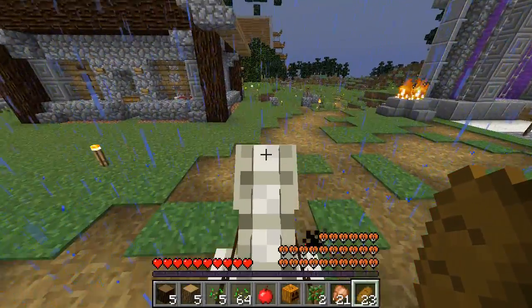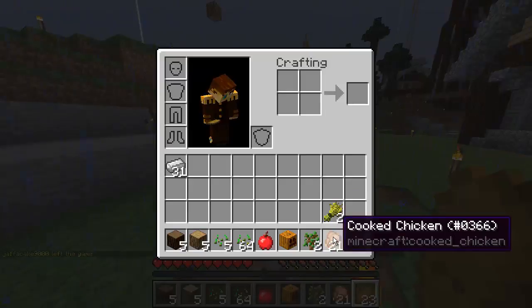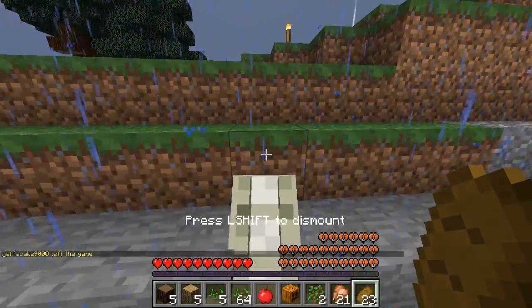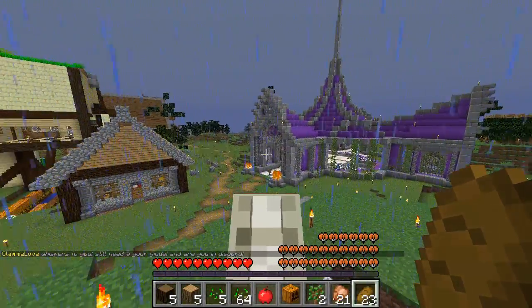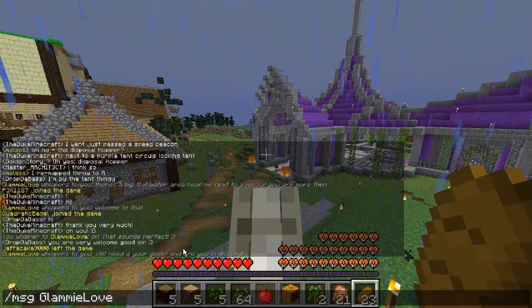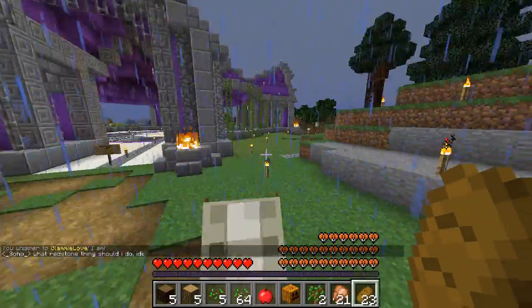This guy just gave me a bunch of stuff — he gave me a horse, some chicken, and some iron to start out on the server. Thanks very much, kind sir. Glammy might be giving me a tour here.